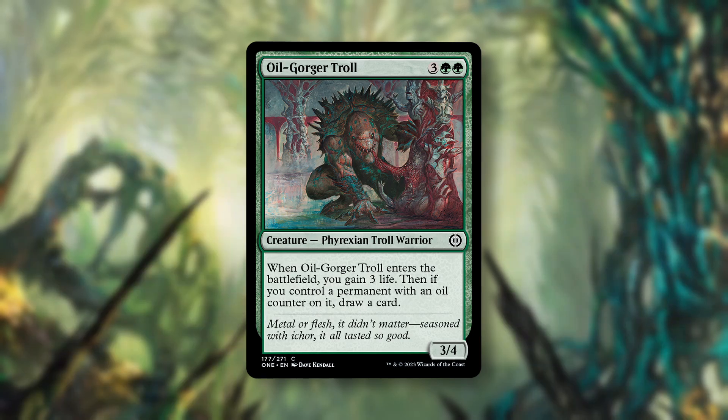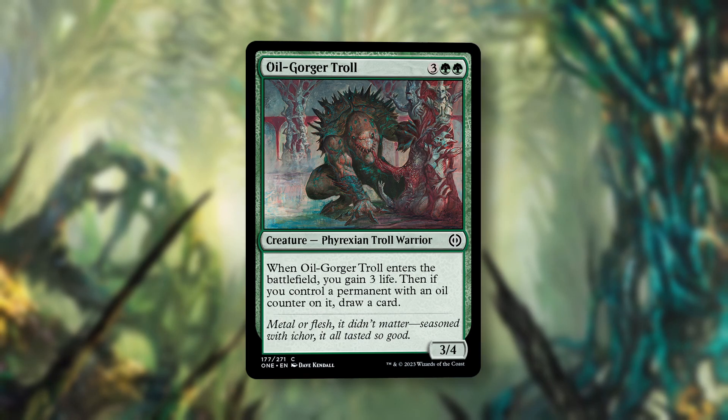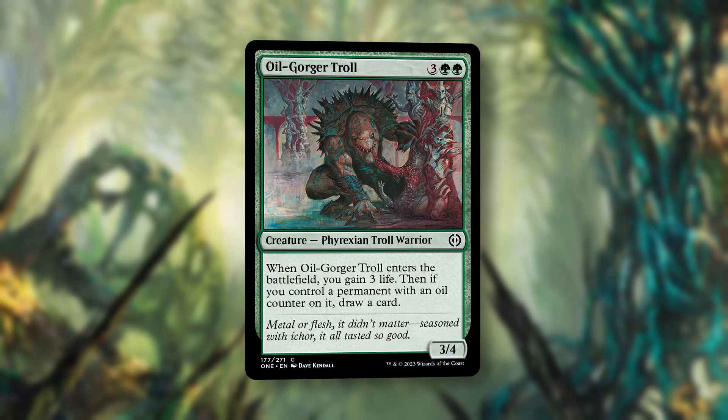Unlike those, however, this card can miss on the card draw, and a 5-mana 3-4 gain three is good but not great. So you'll want to make sure you have a solid density of cards that produce oil counters before you play this. The Troll will be best in green-red and green-blue, where you're most likely to trigger its second ability.